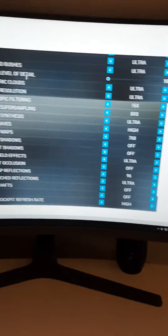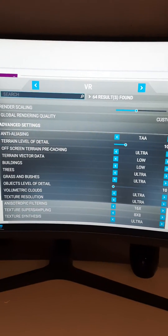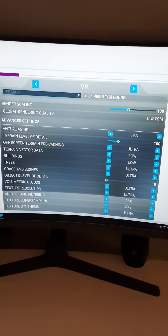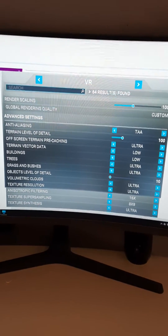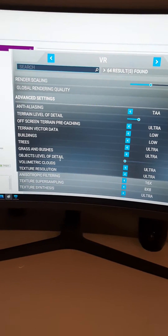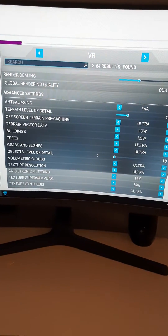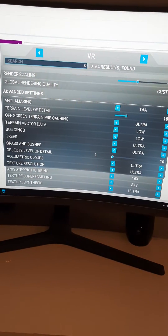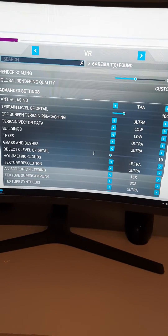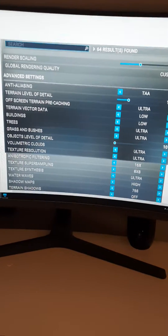And finally, the in-sim settings. I'm using the render scale at 100%, TAA on the anti-aliasing, terrain level of detail at 100. For objects level of detail, I find there is absolutely no difference whether this is at 0 or whether it's at 200 or 400. So I keep it at 0 — the frame rates improve and I get no loss in quality or detail. Most of the other settings are pretty high if you look through.